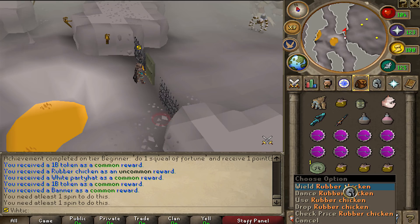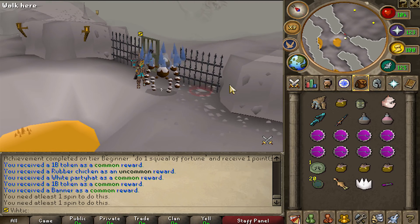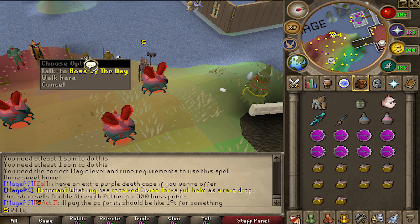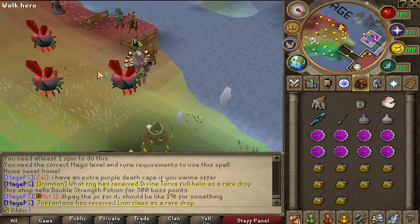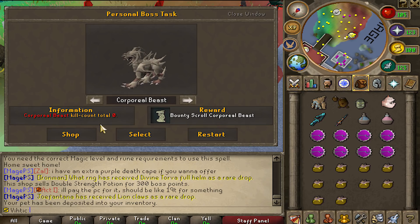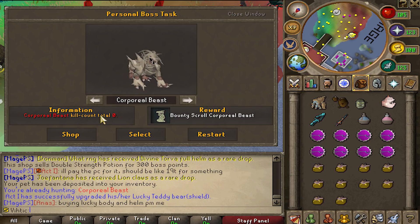We got a rubber chicken! Hell yeah! For that kill we actually got double boss points. So if you're looking for boss points, just kill the boss of the day. You might also get a boss you can't normally kill and get a really good drop. I would have looked at the personal boss task list first and then selected Corporal Beast — that way I would have been getting that kill count up while doing the daily boss. But I'm stupid, so I didn't do that.